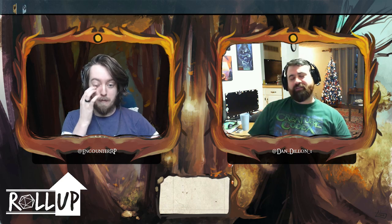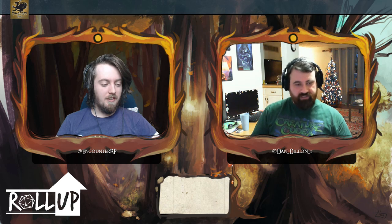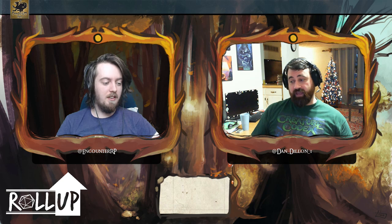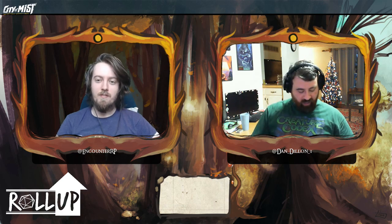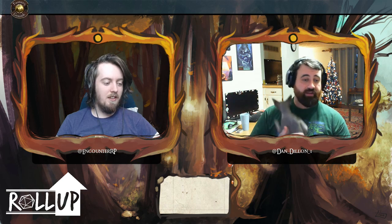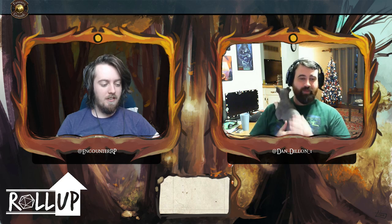It started getting into the power creep side of things — oh, you can reroll ones, you can reroll ones and twos, or you can roll three sets and pick your favorite. So I will say that if you're going to roll, I prefer what we dubbed the bingo method, where you generate a set of six scores as normal and write them down in a column, then do that six more times. You end up with a six-by-six grid of ability scores, and then you pick whichever set — horizontal, vertical, or diagonal — that you want. Make yourself a bingo and build a character out of it.